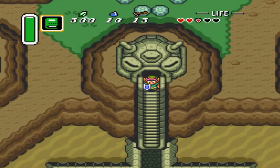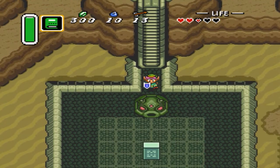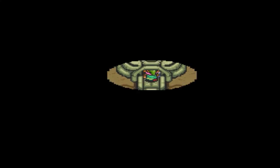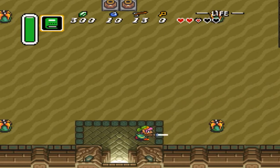Oh snap! Welcome back to another part of Let's Play Legend of Zelda: Link to the Past. Last time we gathered the Book of Medora and the Ice Rod and made our way here to the second dungeon. We used the Book of Medora to make a wish on that tablet and it opened the way. We have no choice but to venture forth into the dungeon, so let's start this out.